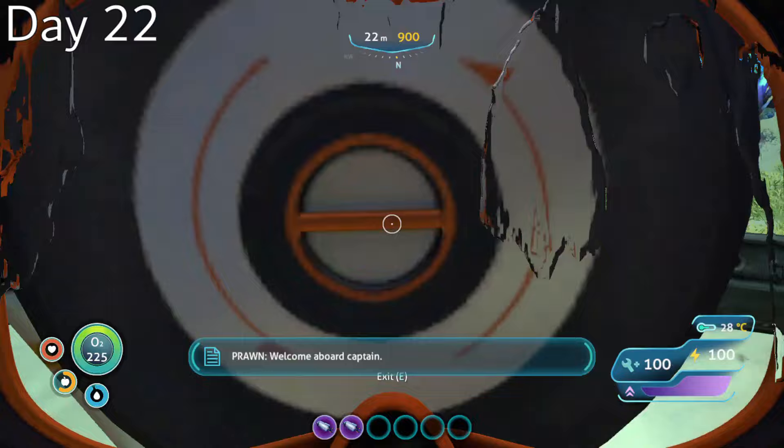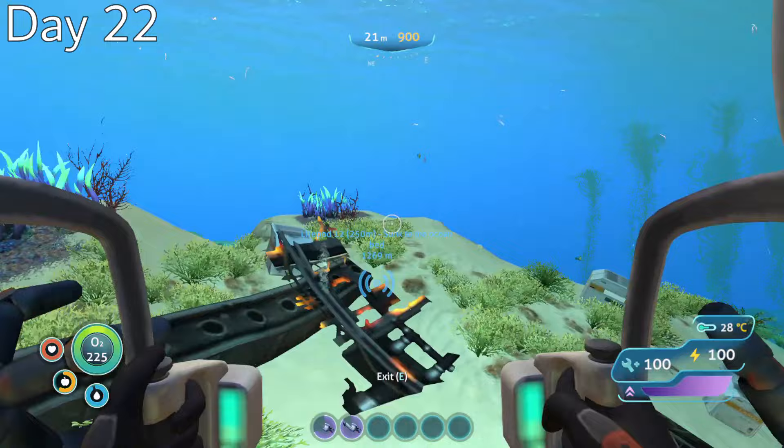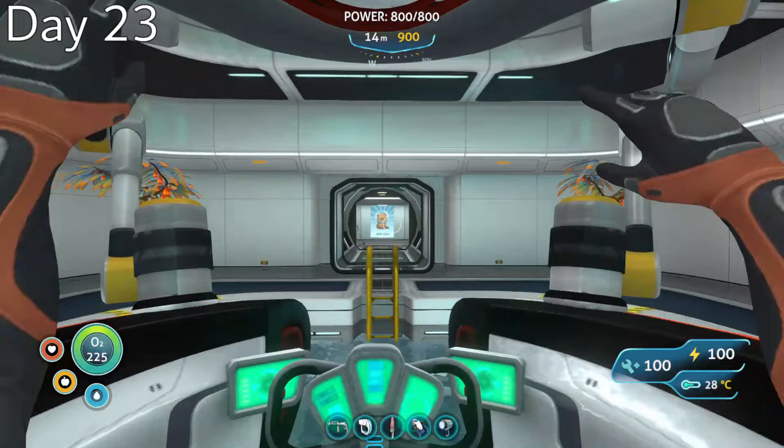Day 22, I began collecting some of the Aurora's metal salvage scattered across the seafloor, and used the titanium to construct a prawn suit. Although the exosuit is pretty useless right now, I still like to keep it handy for when I get the blueprints to upgrade it.